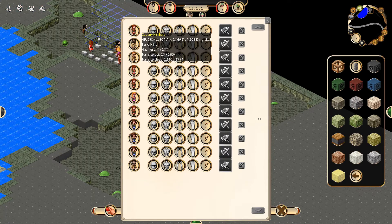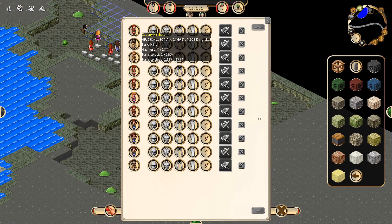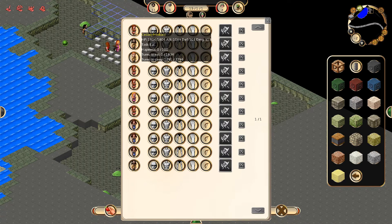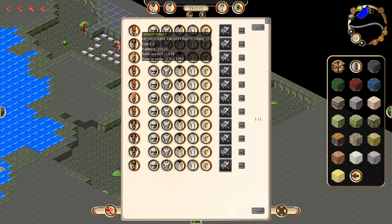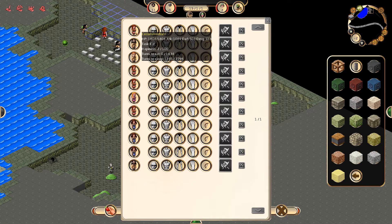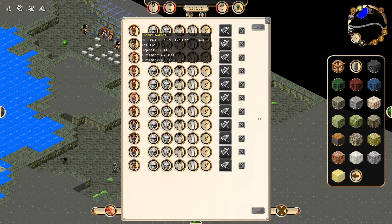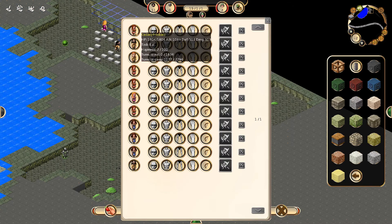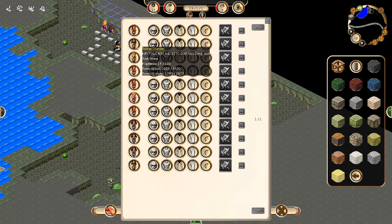Our citizens also have hit points, attack, defense, and damage. They don't have levels, but you can see their tasks — what they are actually doing — their happiness level, turns to eat, turns to sleep, though I'm not sure exactly how this works.